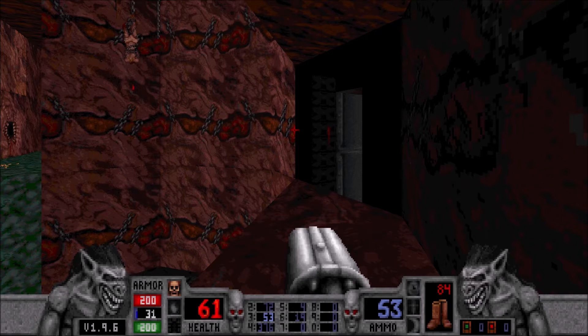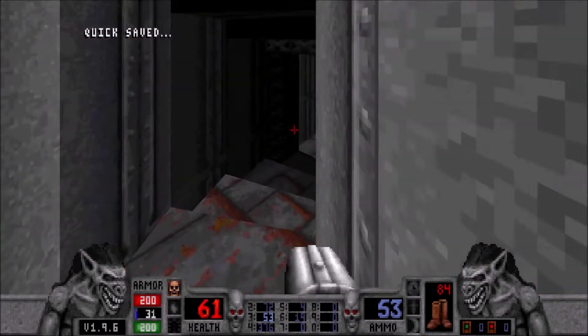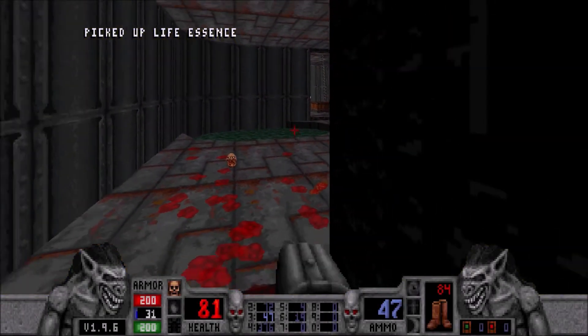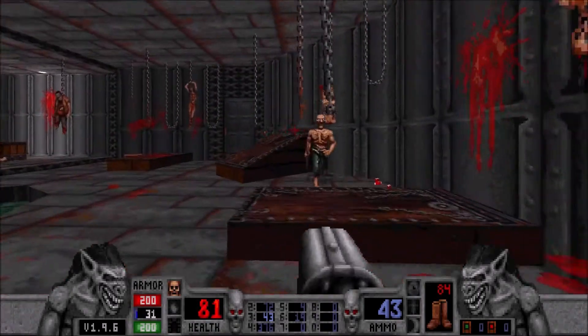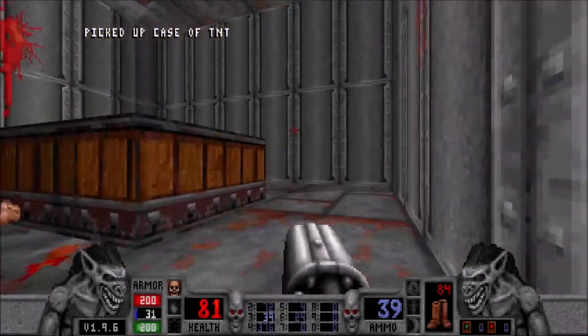I'm just trying to get through this level. Blood does have some really good levels, but not this early episode — not these ones. We're going to the ice ship soon. I think that would have been the next level if we didn't go to the secret. When we get to the ice ship, things get better — that's a good level. Basically, all the levels that choose just to be video game levels and not based around some horror theme are the better ones.